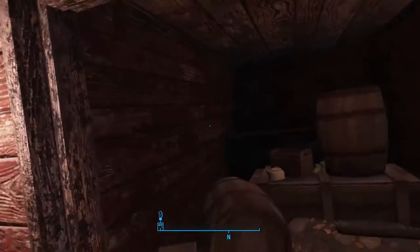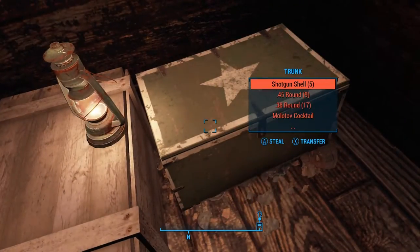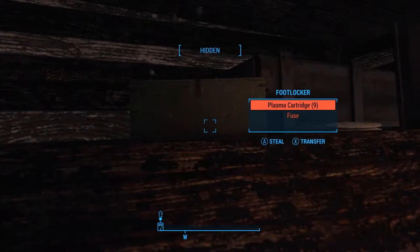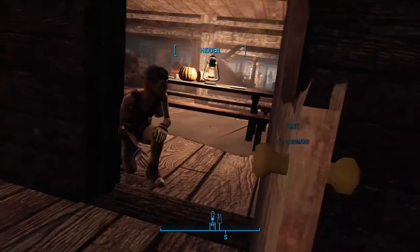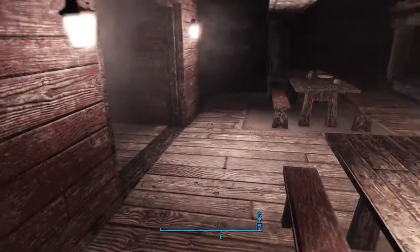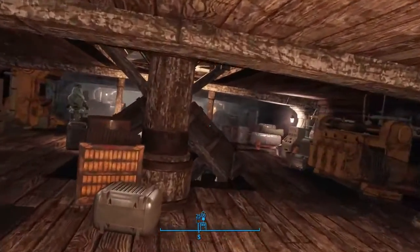A little mess hall. Let's grab some stuff out of here real quick — see if we can sneak this stuff out. What's yours is ours, am I right? A little pilferage. Don't open the door on me, Kate — you're blowing the gaff, as they said in Assassin's Creed Syndicate.